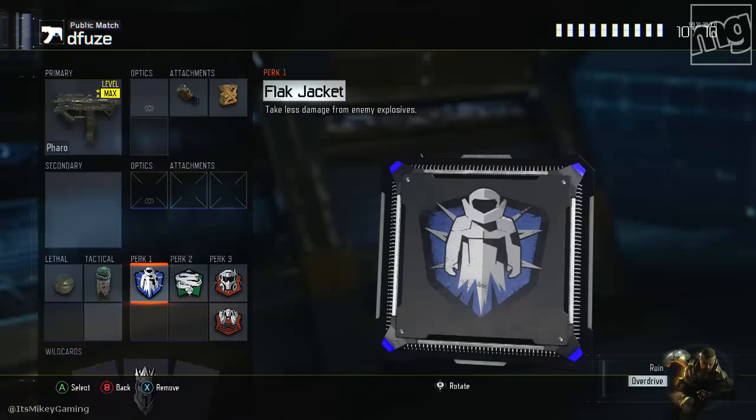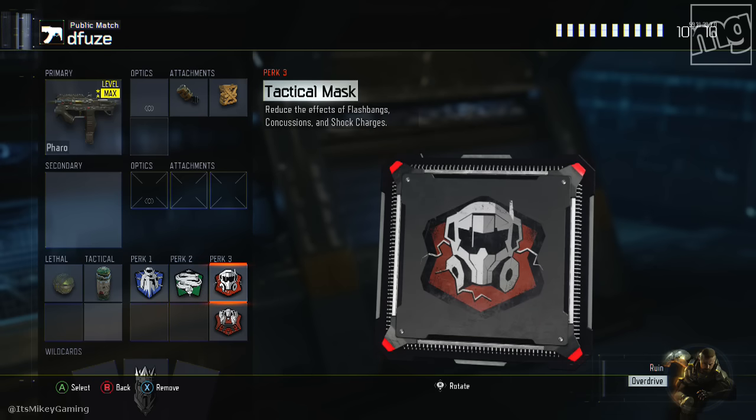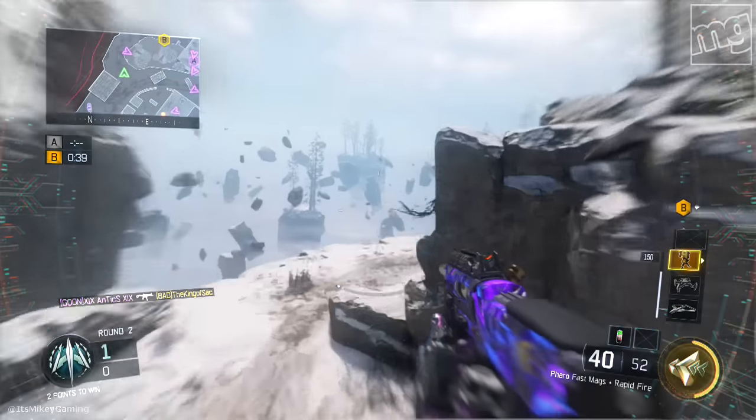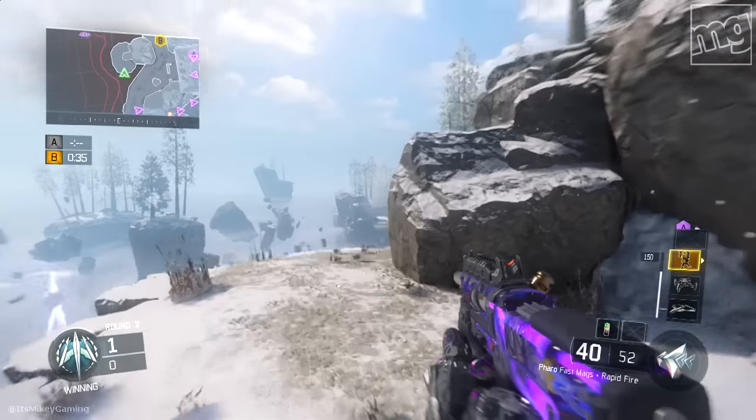Flak Jacket — obviously a lot of people are chucking grenades at the bomb to keep you from diffusing it. I do like Cold-Blooded because if you're under smoke, you don't want snipers or anyone with an infrared scope to spot you out. Tactical Mask goes without saying — lots of stuns flying around. I'm actually using Blast Suppressor; I don't use it often but it's great when you're flanking around and don't want to be noticed on your way to the bomb. It seemed to help me out — just a suggestion.